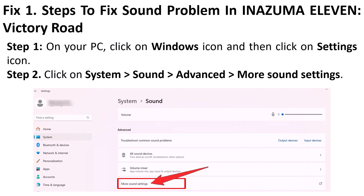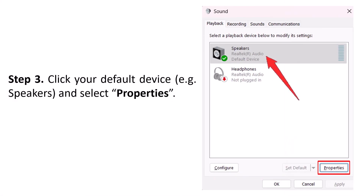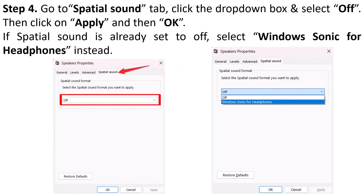Then click on More Sound Settings, then click on your default device — for example, Speakers — and then click on Properties. Now go to the Spatial Sound tab, click the drop-down box and select Off, then click on Apply and then OK.